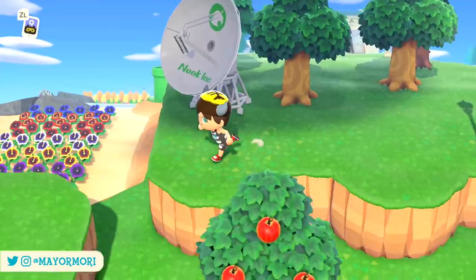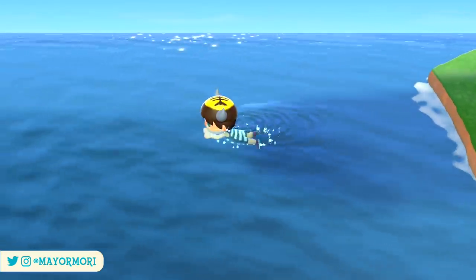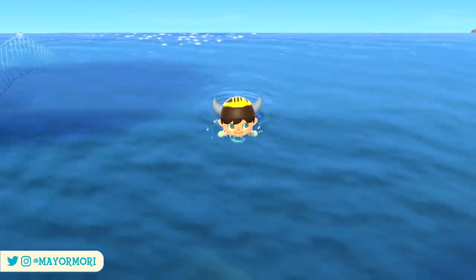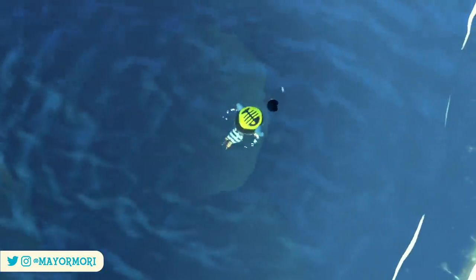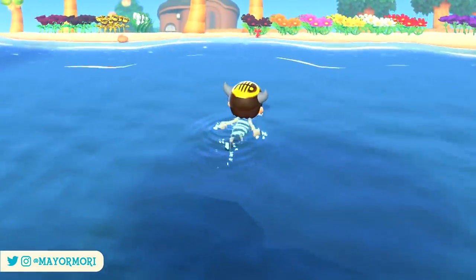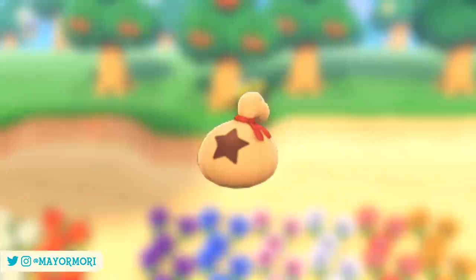Number 6: Critters. As with any new month, we will see a shift in the critters we can encounter, including bugs, fish, and deep sea creatures. There are no new critters arriving in July in the Southern Hemisphere due to winter, however Northern Hemisphere players can encounter 29 new critters, most of which have been away for several months. Highlights include the Giraffe Stag, a rare beetle that spawns on palm trees; the Blue Marlin, a rare fish that spawns near the dock; and the Giant Isopod, one of the hardest deep sea creatures to catch. July is a great season for newer players and veterans alike looking to catch rare and expensive creatures for bells.